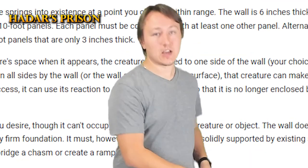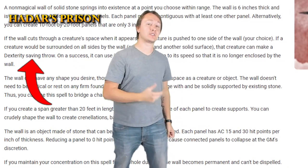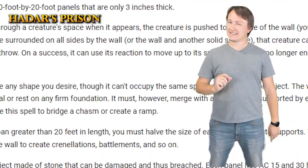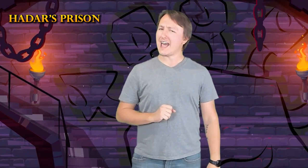The goal of the Hadar's Prison combo is to enclose as many enemies as you can within the stone wall. But, as per Wall of Stone states, creatures that are going to be enclosed within the wall are allowed a dex saving throw to see if they can retreat out of it before they're locked in. But this dex saving throw requires a reaction — and what if they didn't have their reaction?